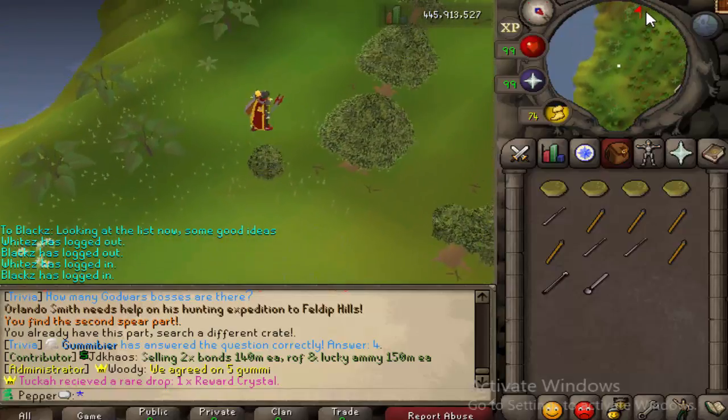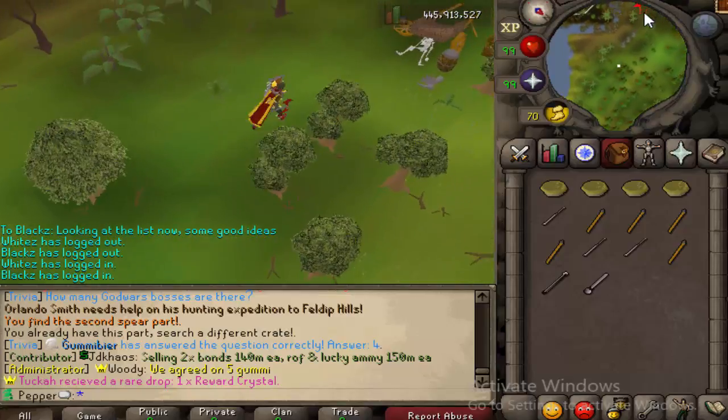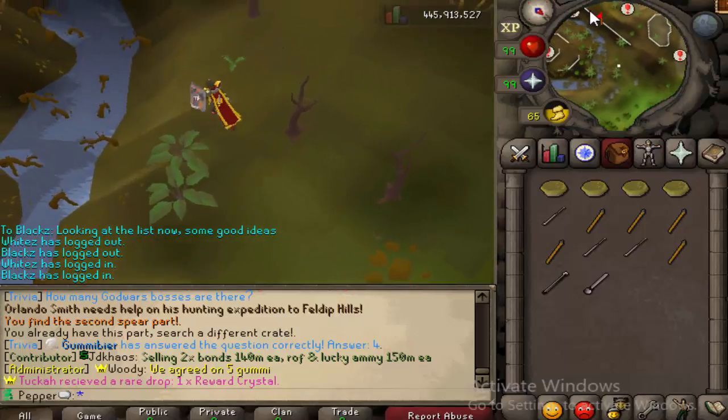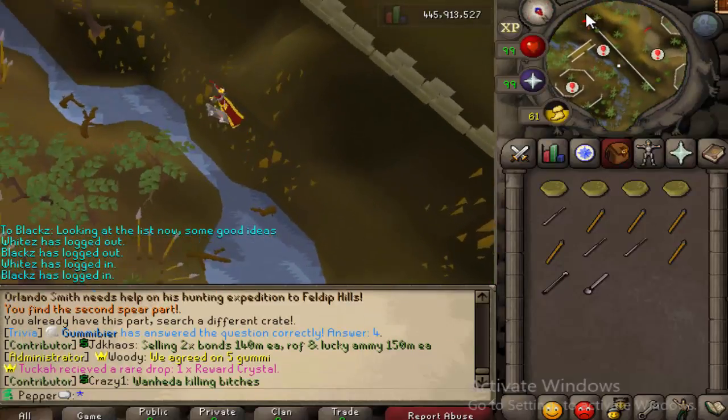You're basically going for the area right above Red Chins on Old School — on our server, if you know where I'm talking about. Right where that first big chin spot is that everybody knows about. You'll see what I mean when I get there.